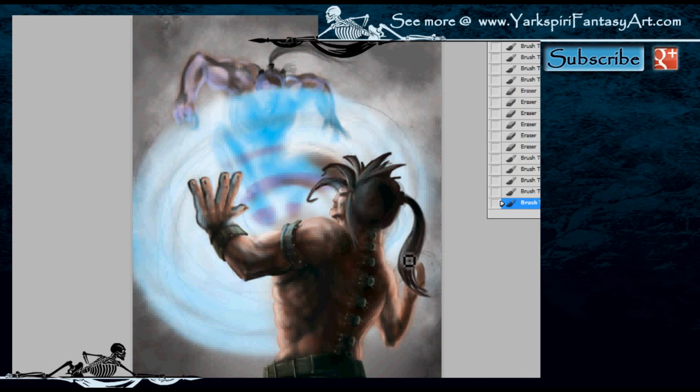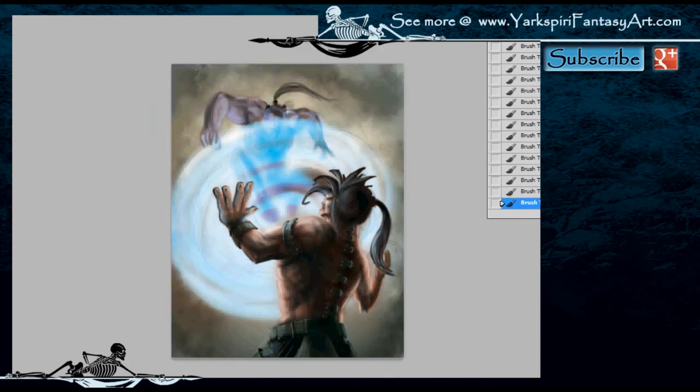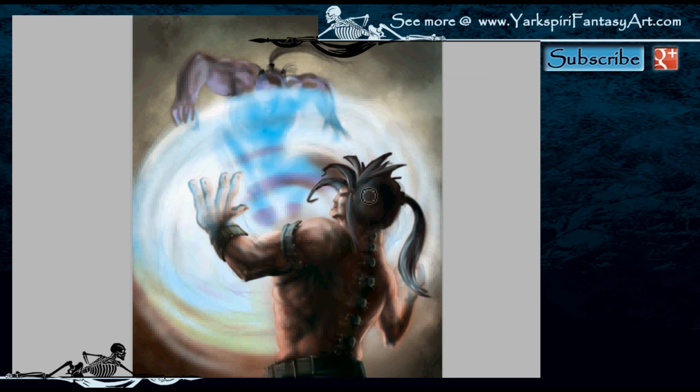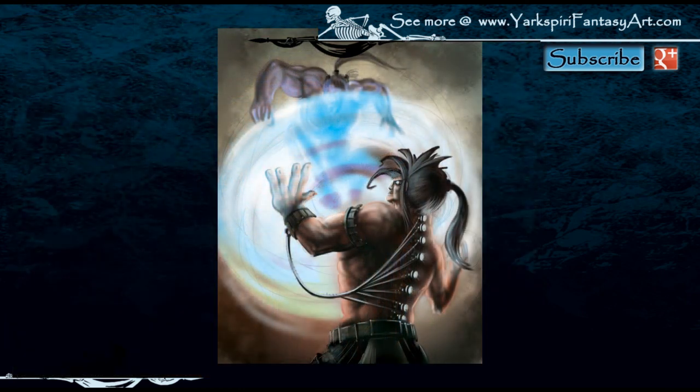I'm adding some additional colors to the background and darkening the outer edges to really show that this scene is full of energy. Because the energy is coming from the hands, I need to include some additional light in that area. This is the final illustration — I also added some additional electronics — and this is what I came up with.